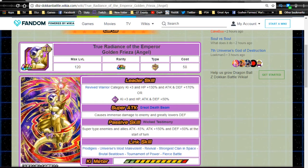I know I'm a little bit late to the party when it comes to doing the Revive Warrior team building guide, but I decided to go ahead and do it anyway just because I haven't done it yet. We're going to talk about the team that you could build around the leader ability from the True Radiance of the Emperor Golden Frieza. We're just going to be going over his TUR variant because I already did the full in-depth one, but I might come back and revisit it later with the full team from the banner.